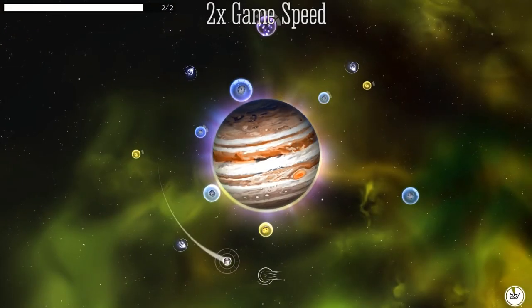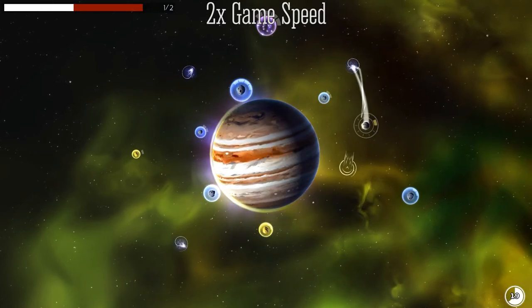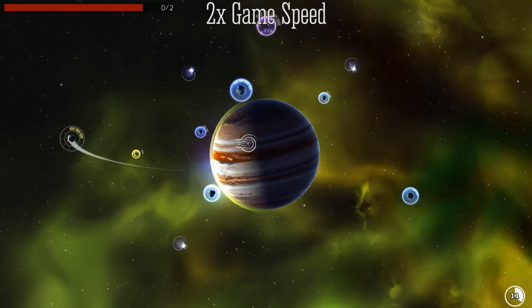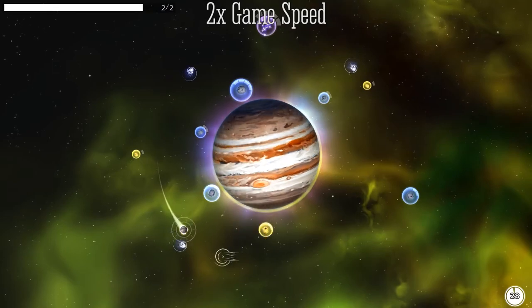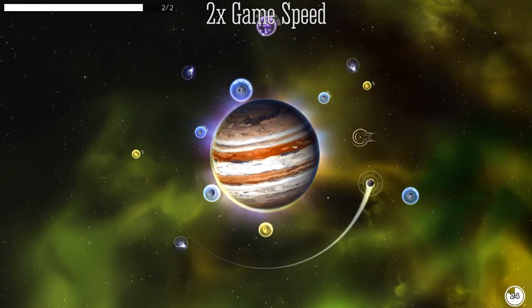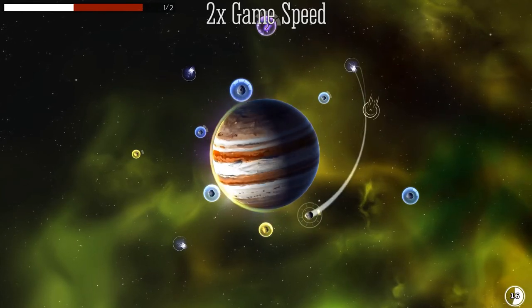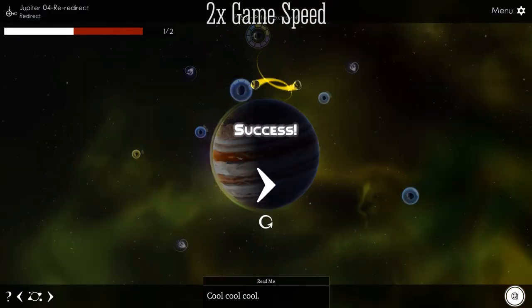The fifth planet of our solar system is the giant Jupiter. On Jupiter, we have the power to redirect our moon's force in any desired direction. This mechanic reminded me somewhat of the boost on Venus and does not add too much new experience to the game. Jupiter's redirection allows a mixture of action and puzzling, however it does not feel fresh for Luna's Wandering Stars and thus is merely an average planet.